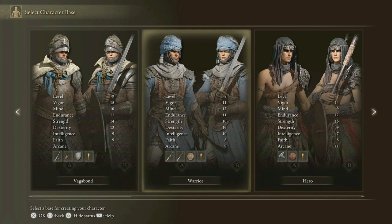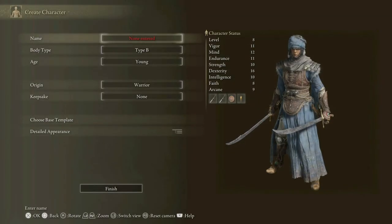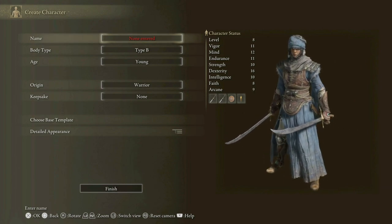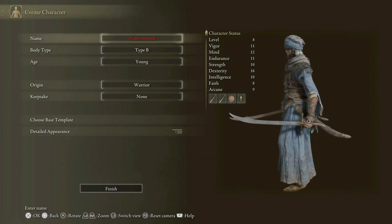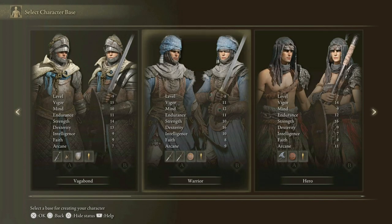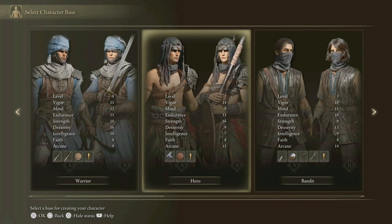Then we've got the Warrior, which looks like a dual wielding sword person. I've never been taken with the two-handed characters in FromSoftware games — I always like the protection of a shield. It does say that you can have a shield though, so I'm assuming these symbols show what you start with. It could be you can bounce between a shield and two-handed. High in dex but I'm feeling like maybe it's not quite balanced out enough for me. I just don't like the idea of two swords.